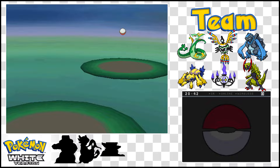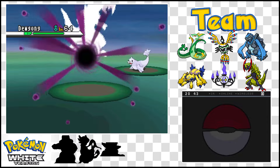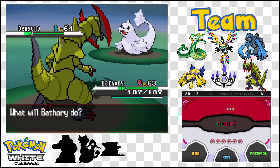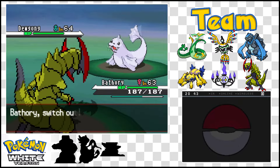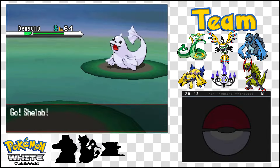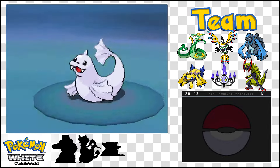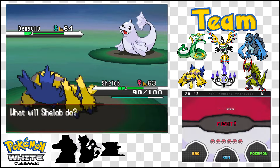Level 60. What do we got here? Dewgong, level 64. This is a pure ice and water type, so throwing Bathory in this situation is actually not the smartest idea. I'm going to switch to Shelob. This Dewgong is going to probably throw out something that's really going to hurt, like an ice beam or a blizzard. Let's hope Shelob can at least withstand it enough to get one shot off.